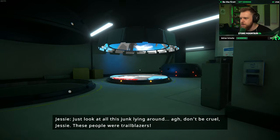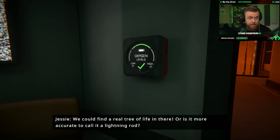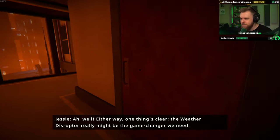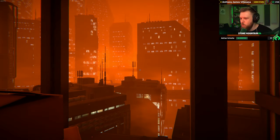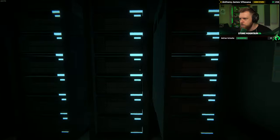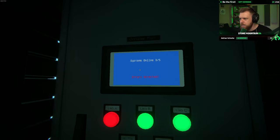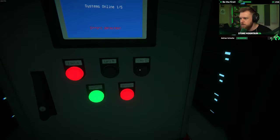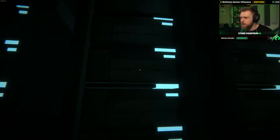Who knew it would be this tricky to get ancient tech back in working order? Just look at all this junk lying around. Don't be cruel, Jesse. These people were trailblazers. Oxygen levels? We could find a real tree of life in that — that kind of scares me. We were in the Matrix, basically, maybe? A weather disruptor. This sets the scene a little bit. Looks like these are all the servers cooking right now. Press button — errors detected, systems online. Three of five systems.